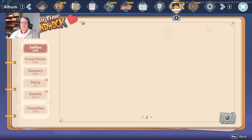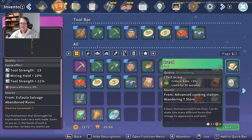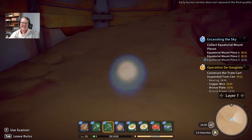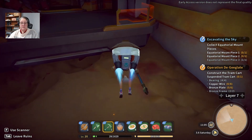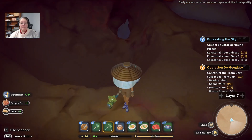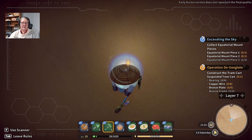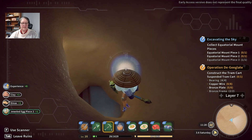I forgot that jumping off great heights is a terrible idea in Sandrock. So I had better not run into any monsters. Note to self — wow, I didn't even see that one. Note to self: don't get blown up, don't get hurt. What is that? It's a jeweled egg piece.